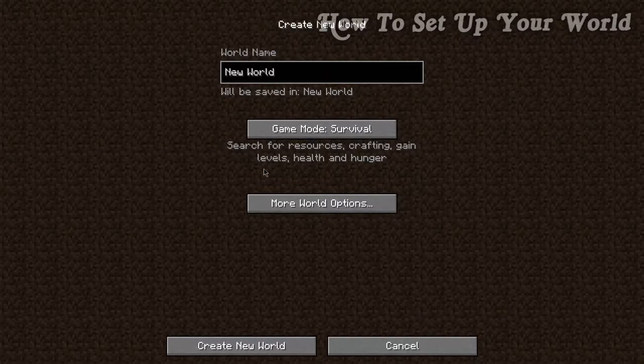Now we're brought up with a couple of other options. Let's have a look at the world name — this can be absolutely anything you want. We're going to call it 'Tutorial World' for the series, but you could call it whatever you like. The next thing to look at is game mode, and Minecraft has a handful of game modes.